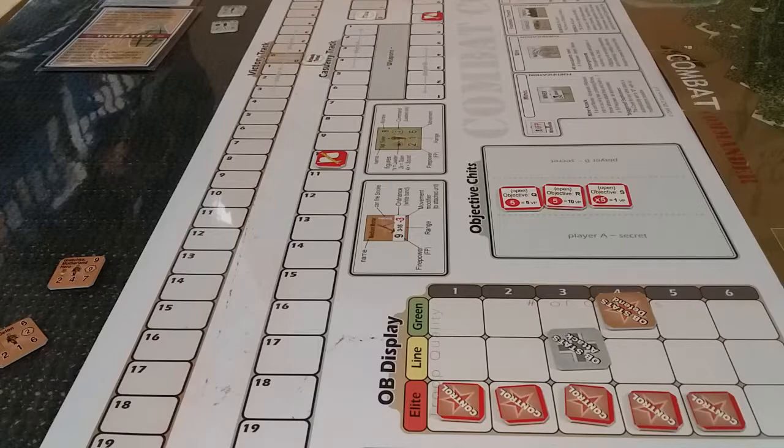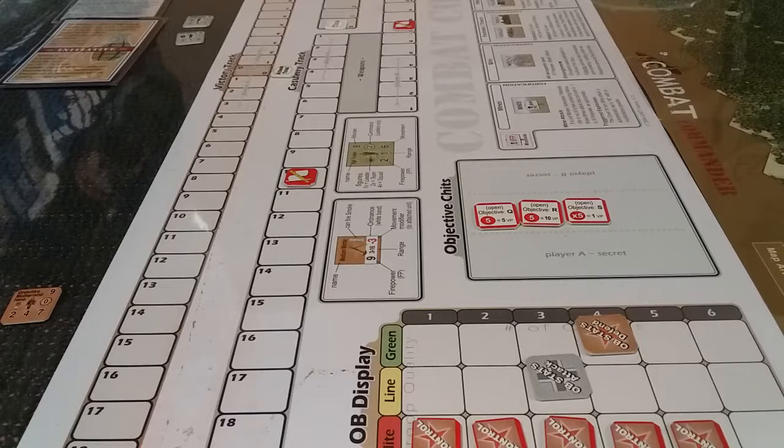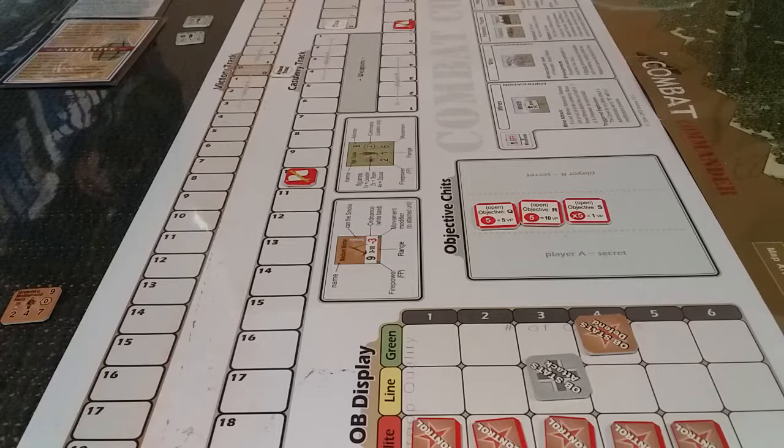The VP marker starts at 20 on the allied side. Time is zero with sudden death at seven. The allies are green and have four orders per go, and are defending. The axis have three orders per go and are attacking, with the Germans having the initiative. The only objective chits at the moment are Q, R, and S.